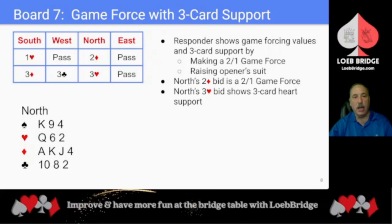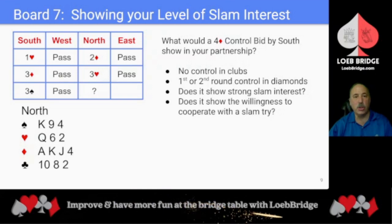We'll conclude with a look at Board 7. South opens one heart, and North has 13 high card points and 3-card heart support. The standard way for responder to show game-forcing values and 3-card support is to make a 2-over-1 game force and raise opener's suit. North responds 2 diamonds — a 2-over-1 game force — and North's 3 heart rebid shows 3-card heart support. The auction continues with South bidding 3 spades, a control bid showing 1st or 2nd round control of spades.